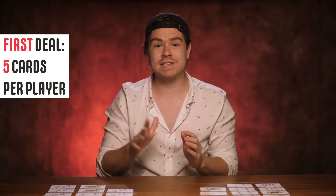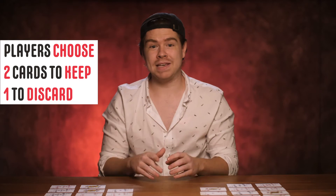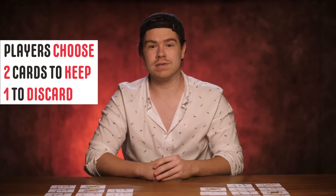How the game is played: The dealer starts the game by dealing 5 cards to each player. Both players place the cards the best they can according to the ascending hand value rules. The dealer then deals 3 more cards each. Out of these 3 cards, each player discards 1 card and places the other 2 in their rows. This continues until all rows are full.